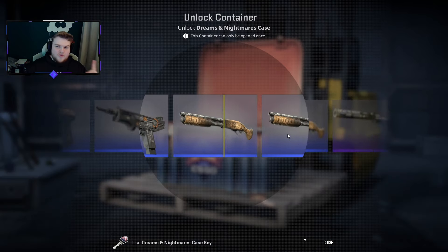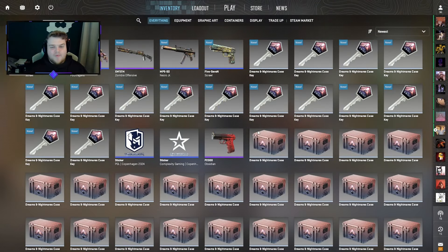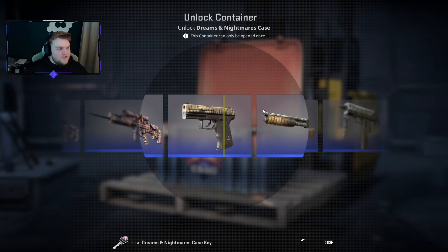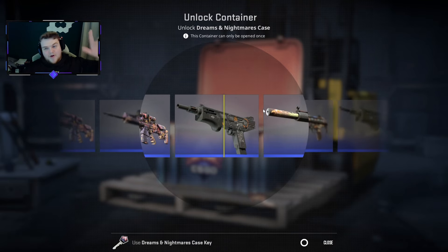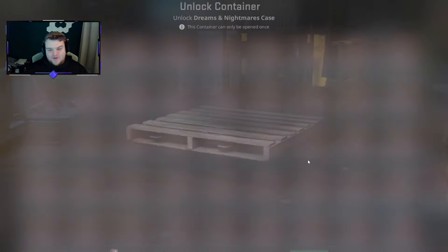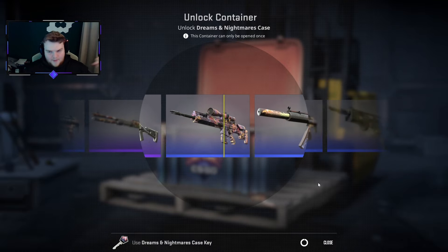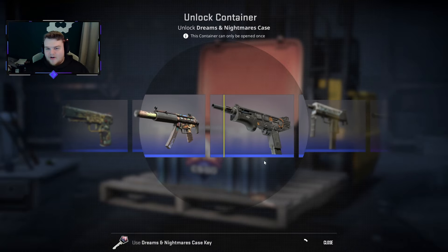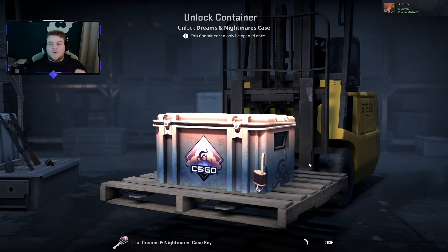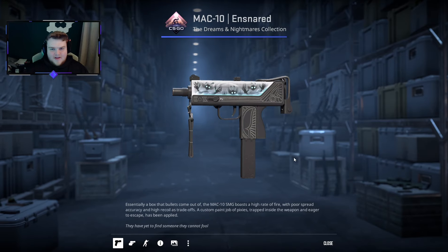I actually hit my first ever gold in-game on a Dreams and Nightmares case. AJ was on the live stream and said open three of them, guaranteeing a gold - and we hit it. But it was probably one of the worst ones we could get: a Falchion Black Laminate in Battle Scarred, still worth about 100 pounds. That was actually my second gold - my first was a pair of gloves - but it was my first knife, so it was really nice. Hopefully we get a better one this time.